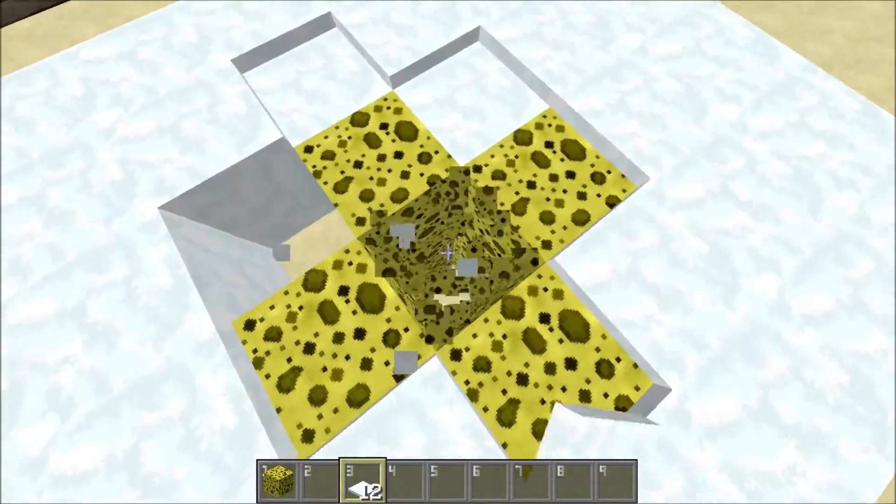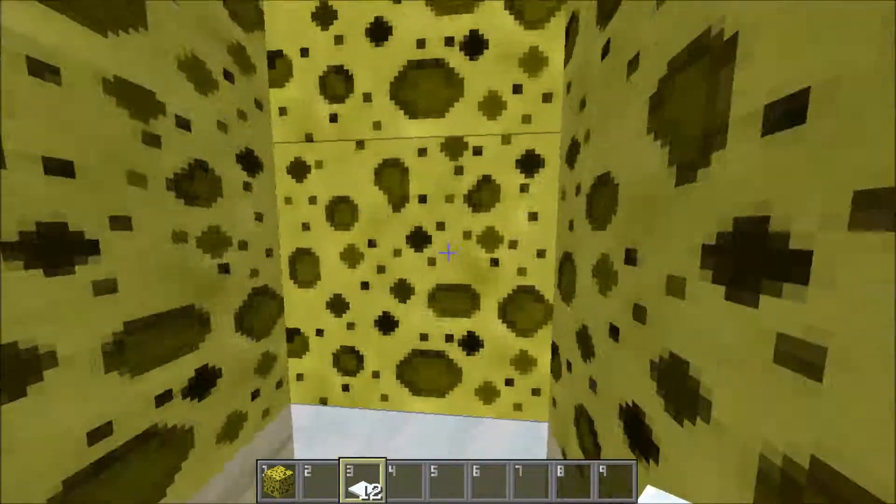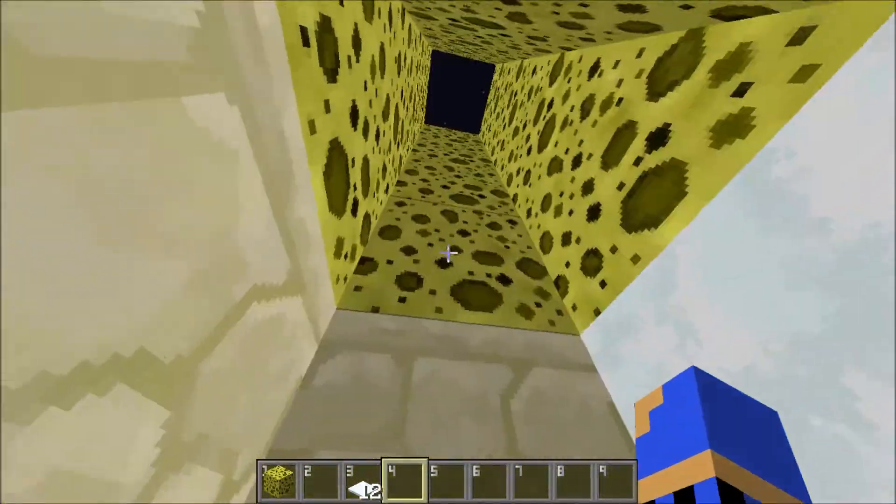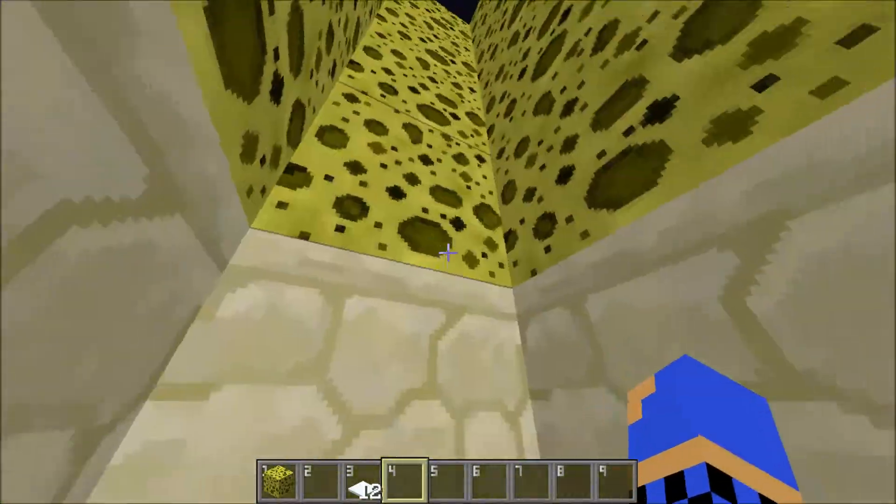And then from there, you dig down about six blocks, and then put four launcher traps above you on all sides like this.